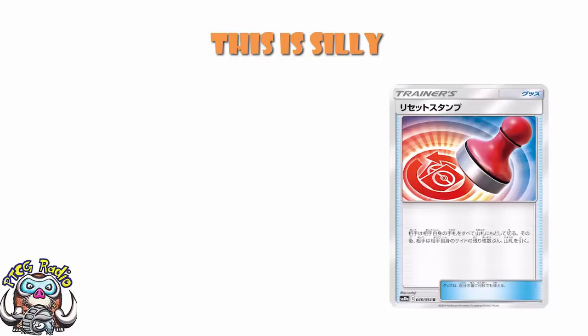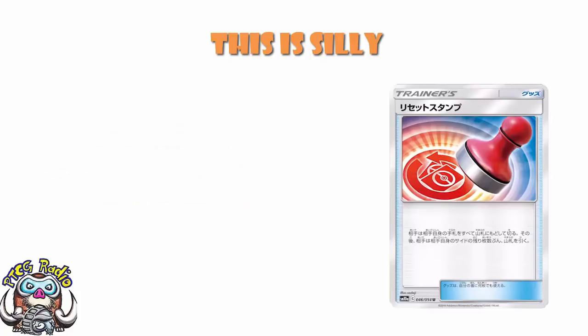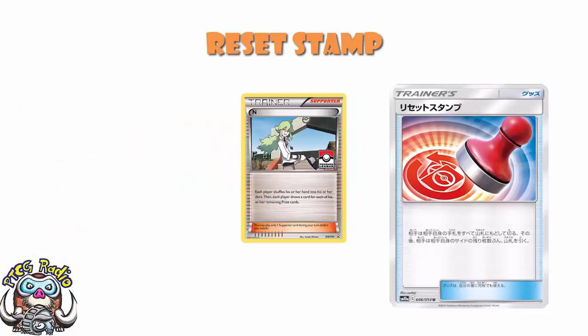So what does it actually do? Our translation comes from the lovely David Hockman. Weirdly enough, this was actually shown on a video yesterday on the Japanese YouTube channel, but it was so small and blurry we had no idea what it did. But now we do. Your opponent shuffles their hand into their deck and draws cards equal to the number of prize cards they have remaining. It is quite literally a one-sided N.